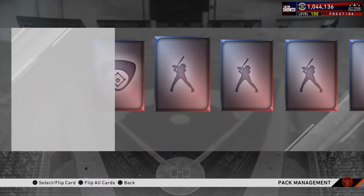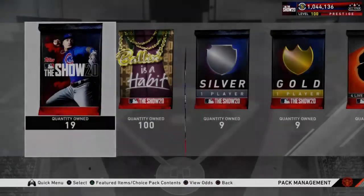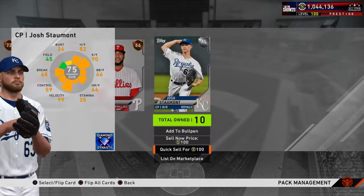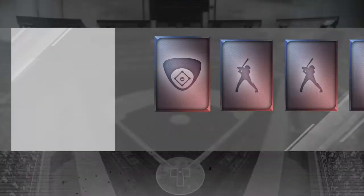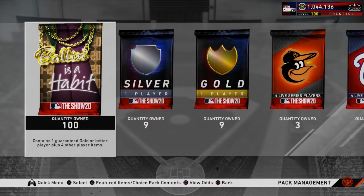If Stanton continues this he's going to go diamond in the roster update and might get a postseason card — though he does have that Home Run Derby card released back in July, I think a 97. Last standard pack — nothing. 216 show packs and only two diamonds, a boatload of golds, silvers, and bronzes. That was a freaking L.